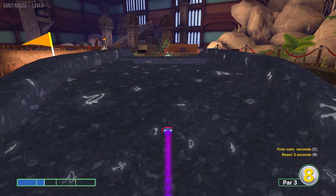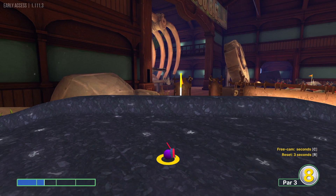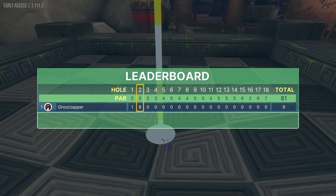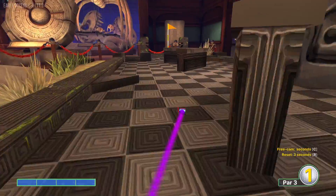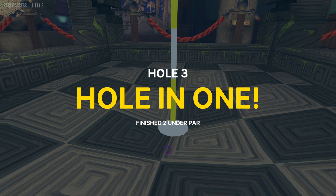Hole number two — going to go just under one and a half power. You want to end up on top of this bridge, obviously, so we can fall down after it's over. It's a cool little hole design, I'm not mad about it at all. Hole number three, pretty straightforward. Going to go ahead full power right at that dark corner. Any number of shots can kind of get you over here, so use your best judgment.